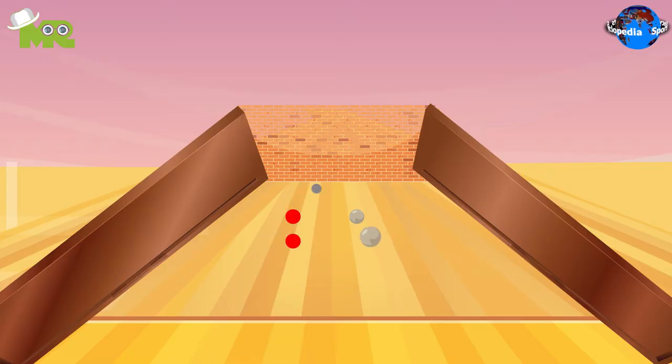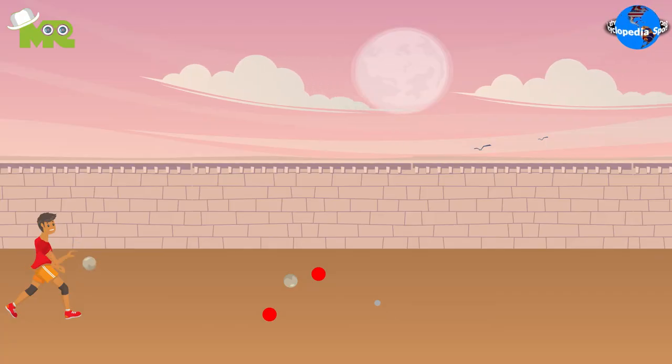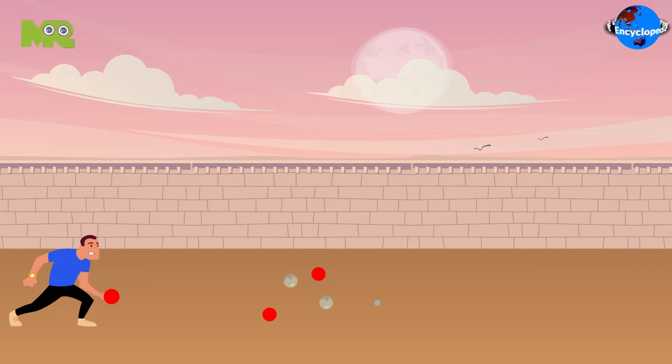The goal is to throw the solid ball as close to the mingo as possible. After the first turn, both teams take alternate turns and throw their solid balls.